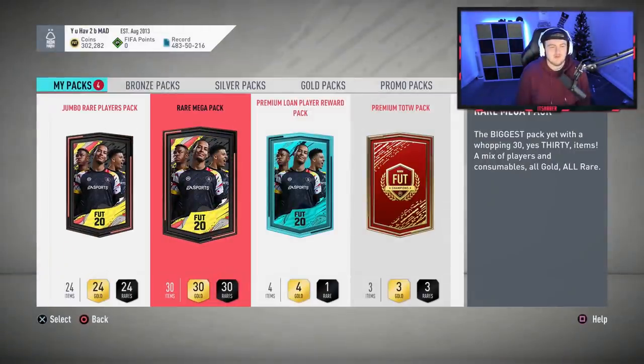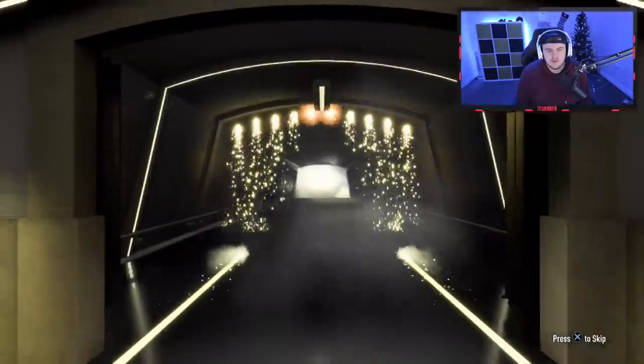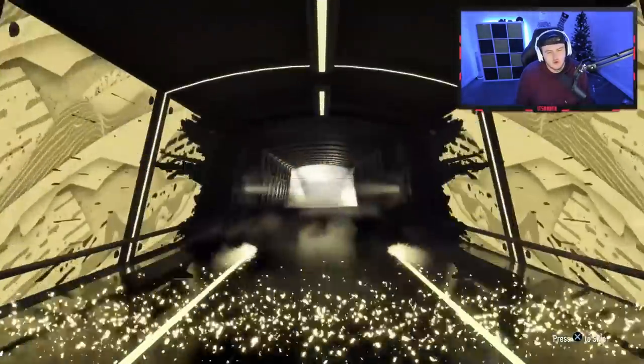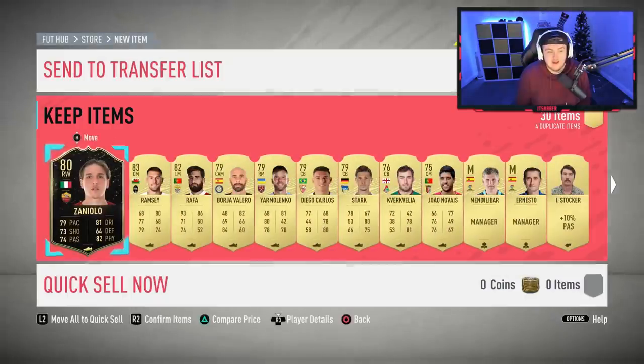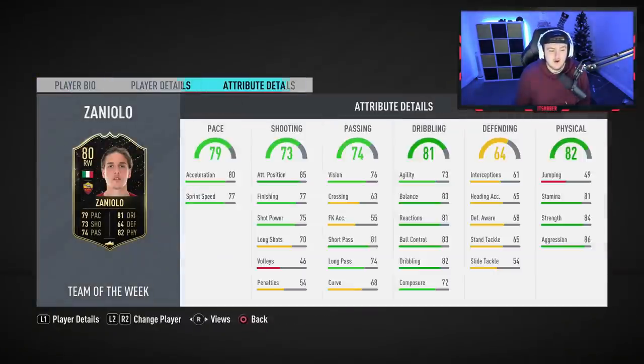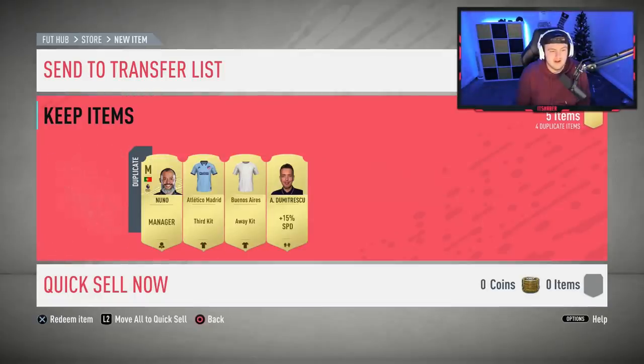Next and last rare mega pack — let's see what we can get. Come on. It's at least a board again. It's gonna be another inform. This one's not a walkout though — it's gonna be Italian, probably Zaniolo, right? Yeah, Zaniolo. This card isn't horrendous to be fair — if there is like an Italian objective, that's not horrendous. So we store that in the club, another loan pack, and Nuno.